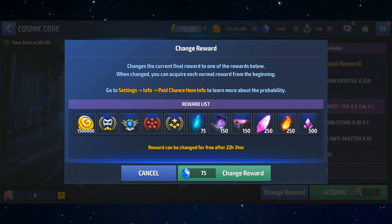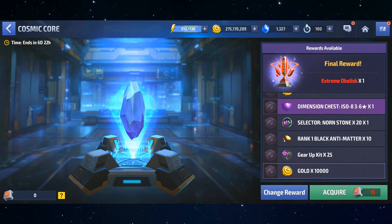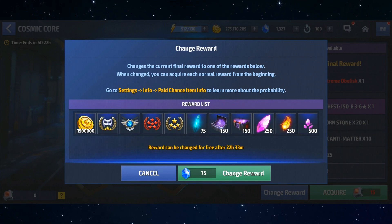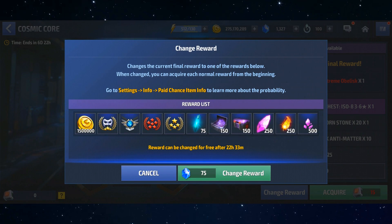For 99% of you, you will never need to press that paid change button because you also get one free reroll per day — rewards can be changed for free after 22 hours and 34 minutes. I'd say only press the paid change button on the very last day. Also be warned: pressing it does NOT give you a confirmation prompt — it immediately spends the crystals. So do not click that button carelessly.